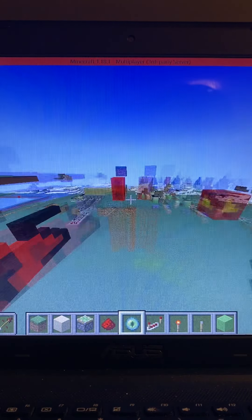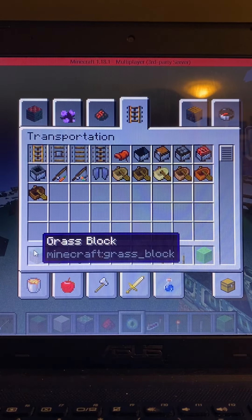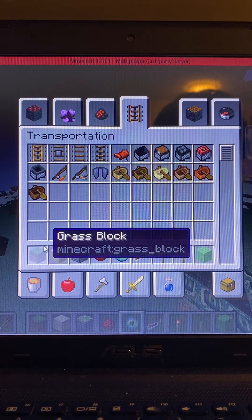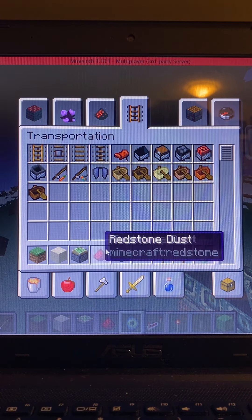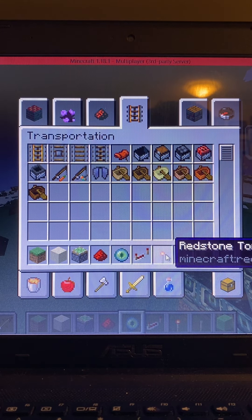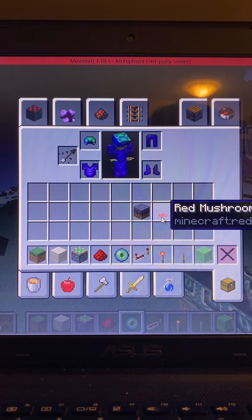For this you will need a block of your choice that can have redstone placed on top of it and isn't transparent, sand, sticky piston, redstone dust, eye of ender, redstone repeater, redstone torch, lever, slime block, mycelium, and red mushroom.